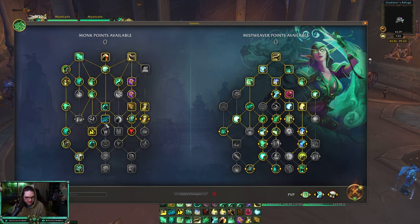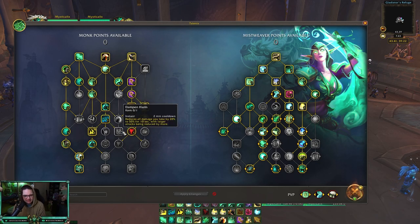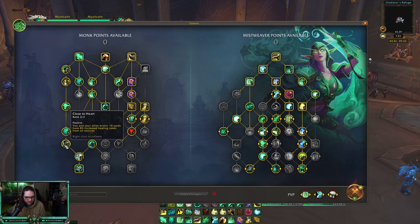Fortifying Brew gives you 25% increased armor and dodge chance, which is pretty solid. From there, Ring of Peace — Escape from Reality is really really good for the double port if teams try to go on you. I don't run Dampen Harm because a lot of the time teams don't actually try to target me; they just try to CC me and kill my teammates, so I opt out of Dampen Harm.